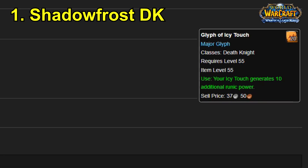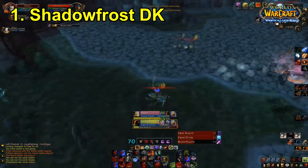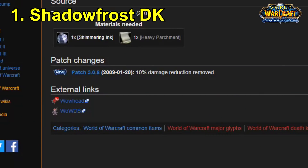Icy Touch had an old glyph — which is quite hard to find but I did manage to find it — which allowed Icy Touch to generate an extra 10 runic power. So one ability that consumed one rune would generate 20 runic power, which is quite a lot. Originally there was a damage reduction to Icy Touch included with this glyph, but the damage reduction was removed and that's what really made this spec become more and more viable.